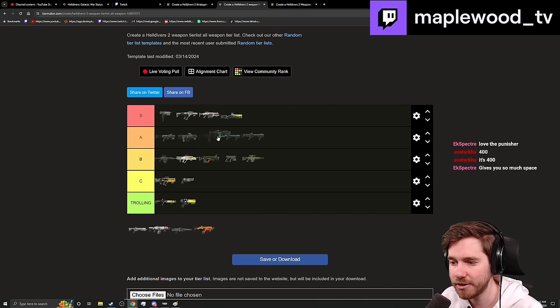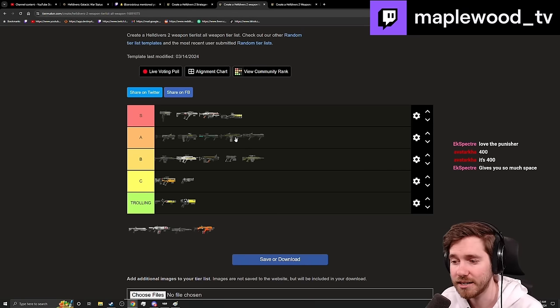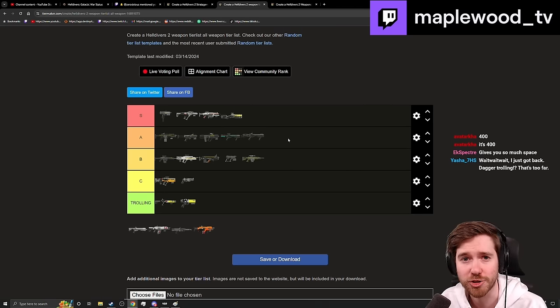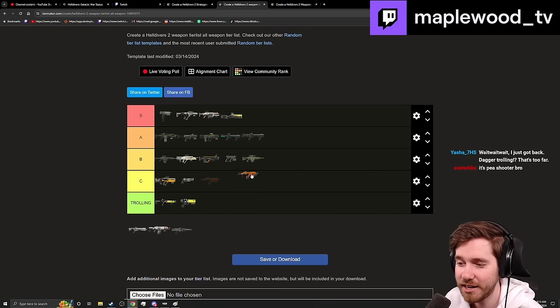The Breaker is like a slightly better version of the Punisher if you don't value the stagger and just want pure DPS — you want what's in front of you to die. It does a great job hitting weak spots. The ammo economy isn't the best after the nerfs, but it's still a very solid performer with bugs and a fantastic early-game pick.